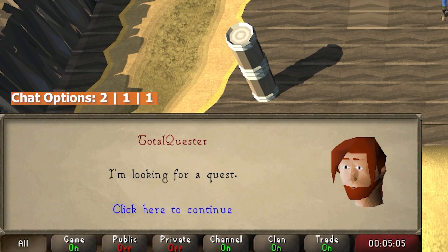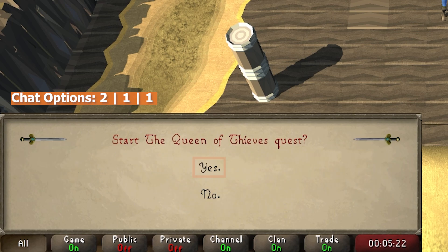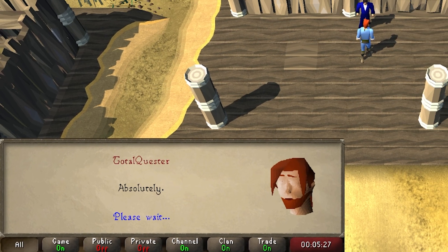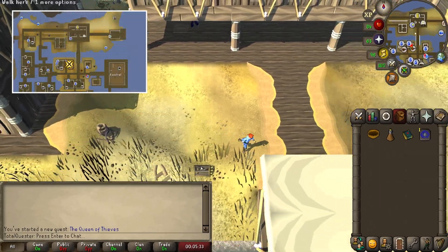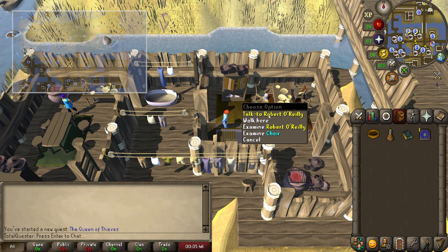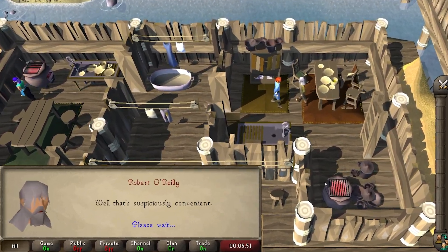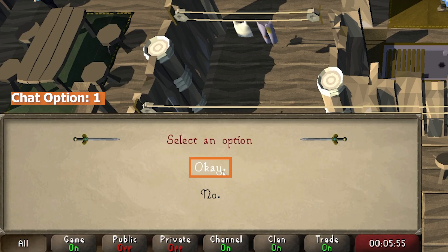Follow up by asking, what are you investigating? And after going through a heap more chatter, select yes to officially begin the quest. Then run a little south over the bridge and into the house to your west. Talk to Robert O'Reilly inside, and after he notes how it's suspiciously convenient that you already have a stew, select okay to hand it over to him.